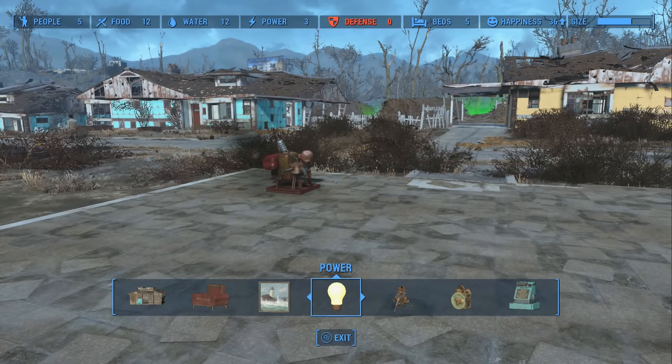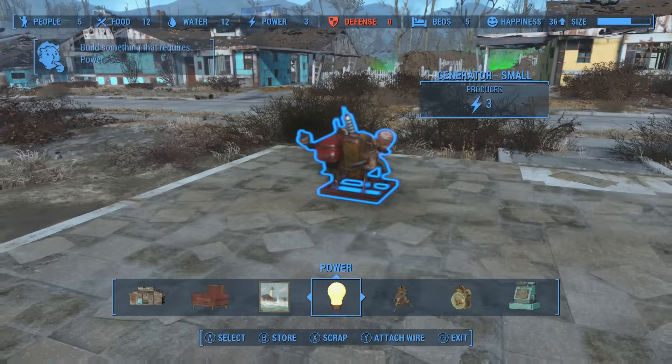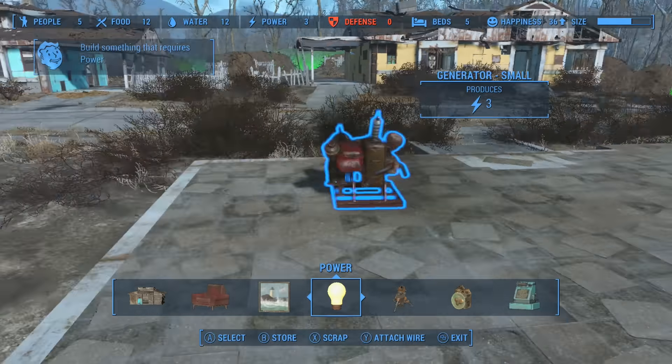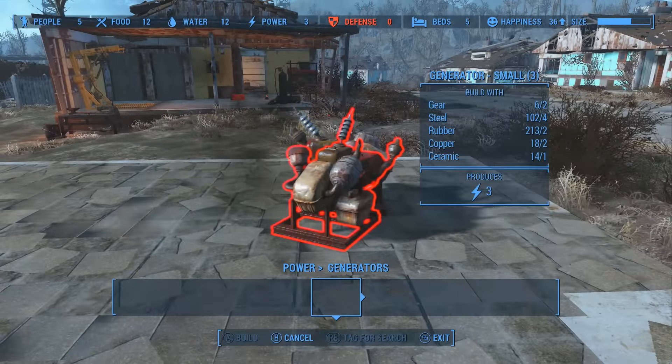Many objects in your settlement will require power, just the same as electricity. So to provide power to an object, all you have to do is connect it to a power generator, which you can build from the build menu.